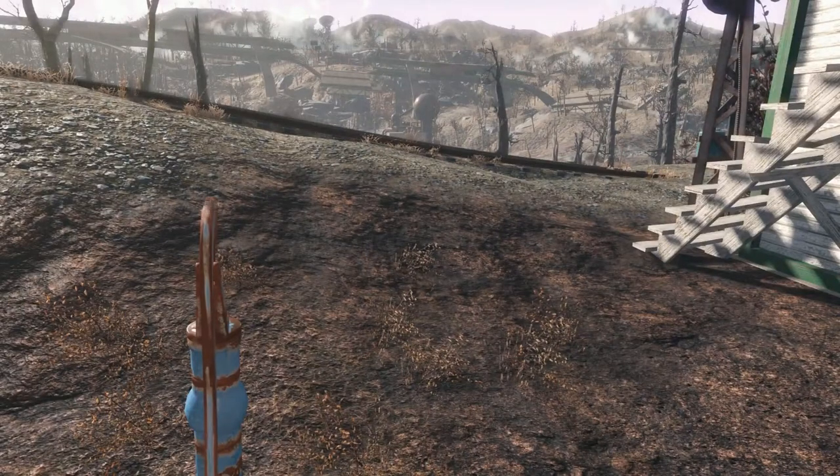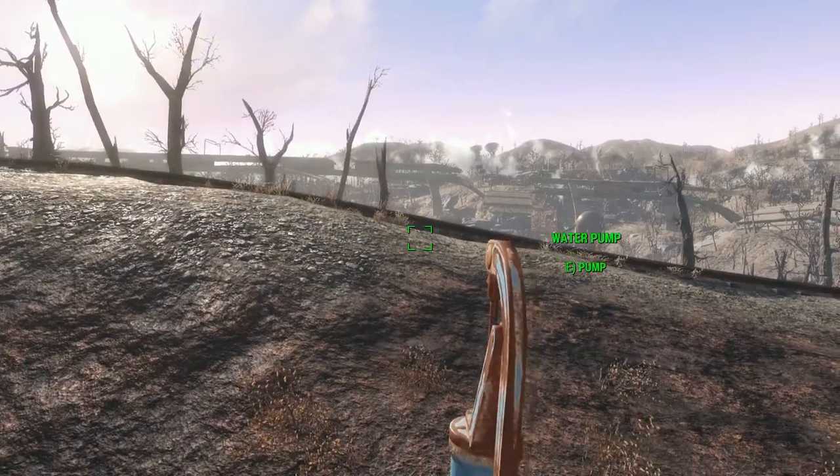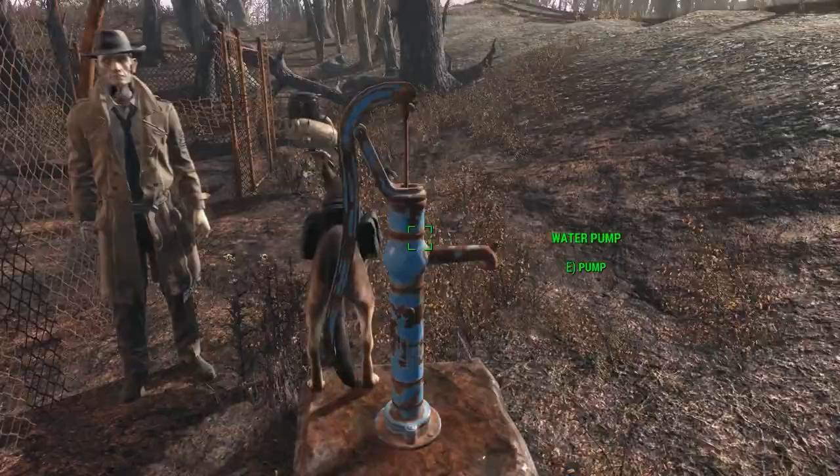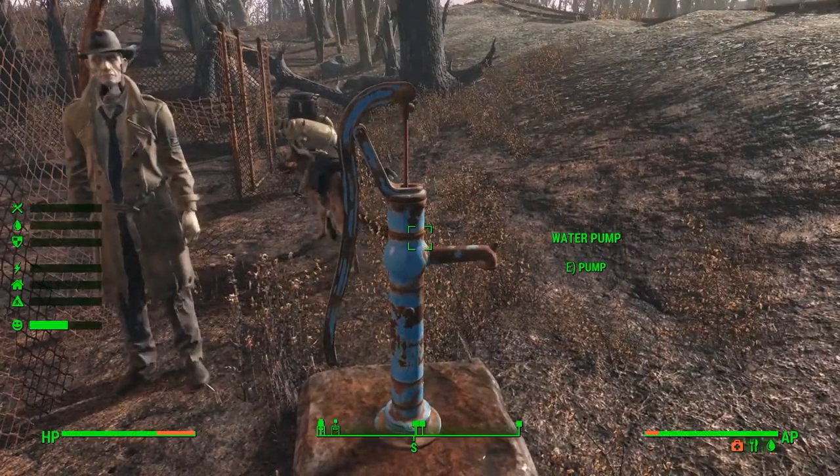Hello everyone, welcome back to Let's Play Fallout 4. Last time we left off, we were at the water treatment plant and we fixed it and all that stuff, so we can go back to the robots at Grey Garden and have them hopefully let us use Grey Garden as a place. Good description by me.